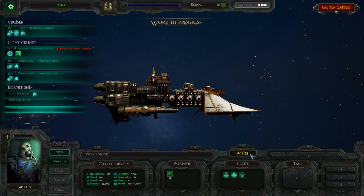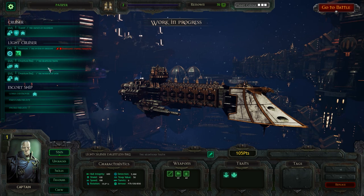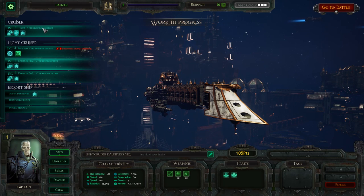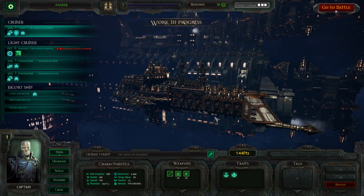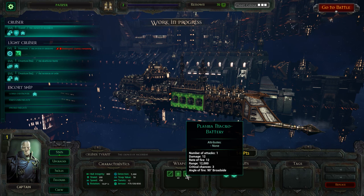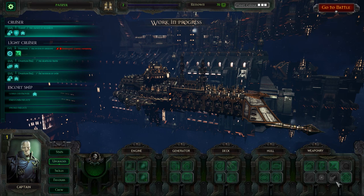They're there to just sort of be cannon fodder and support, really. The light cruisers are the basic ships you start off with and they have names as well. These Dauntless Mark IIs have torpedoes and I've outfitted them with several abilities. They have a point value of 105, whereas the cruiser has a point value of 144, which accounts for its much higher hull integrity, shield value, and more numerous broadside ports. We've got macro batteries and plasma macro batteries, which are even more powerful against armour.